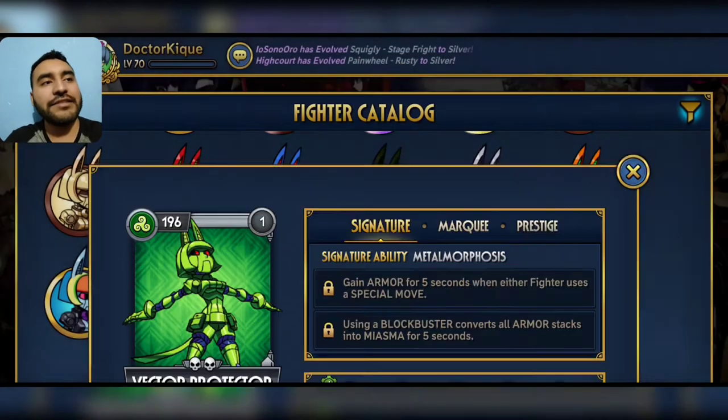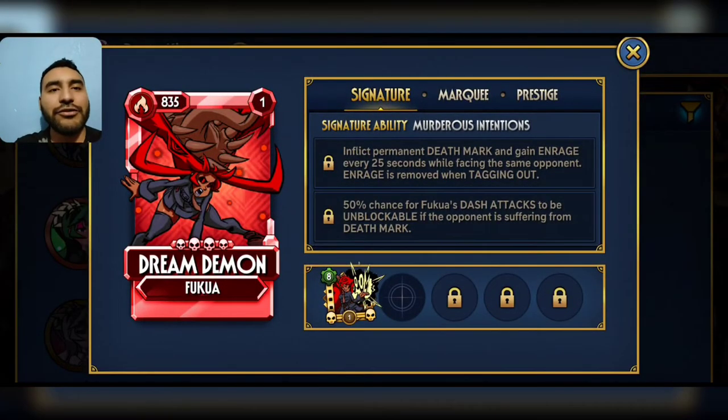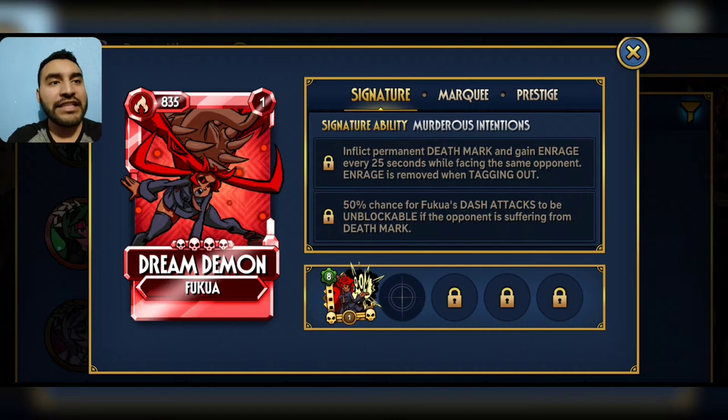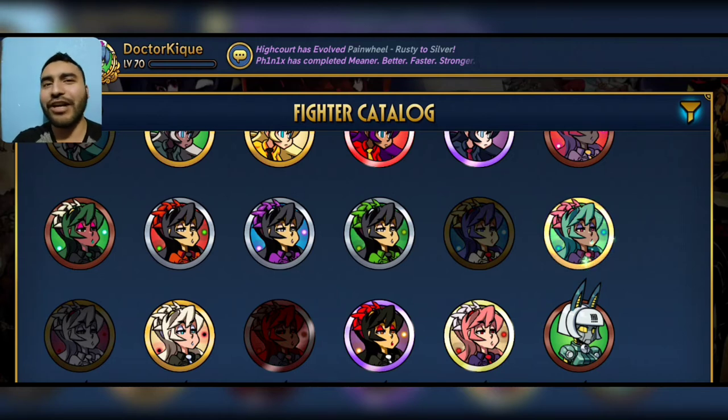And the third fighter is Fuqua — Dream Demon, but even stronger than Infernal Twin. Inflict permanent death mark and gain enrage every 25 seconds while facing the same opponent. 50% chance for focus attacks to be unblockable if the opponent is suffering from death mark. That seems a little bit too strong. We're nerfing Lops of Law because it's very abusable, but we're gonna give Fuqua another unblockable. No comment. Next question. Refuse to comment.